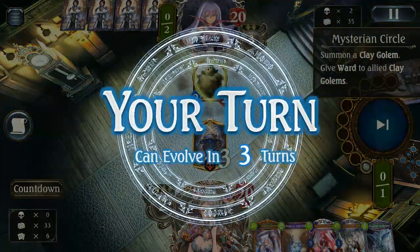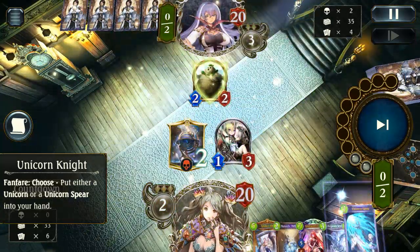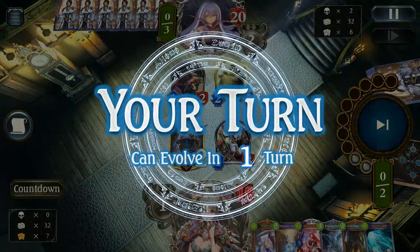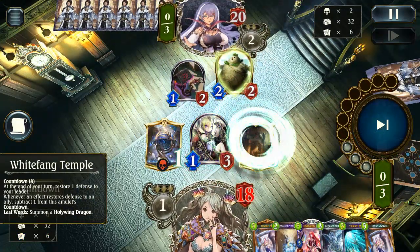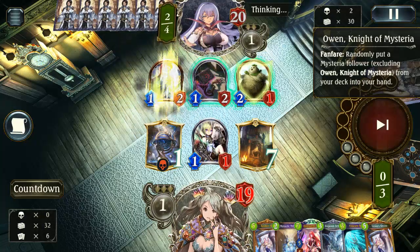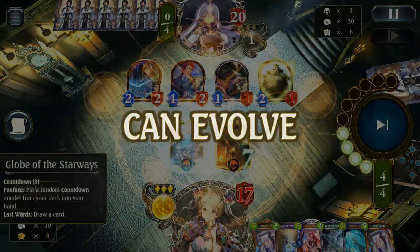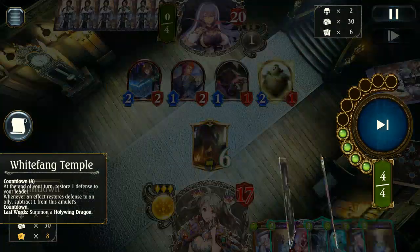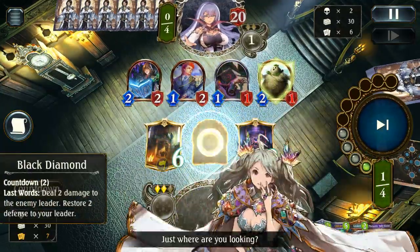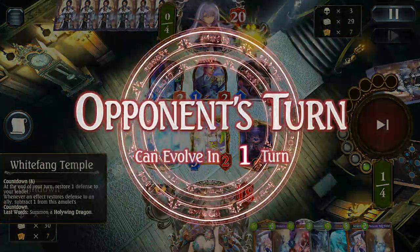Mysterio and Circle is a pretty decent way for our opponent to start things off. For us, we're just going to take a pretty casual Unicorn Dancer and get our little Unicorn Spear going. I don't mind taking little chunks of damage in the beginning — taking a couple damage early is usually fine, especially if I can counterbalance it with White Fang Temple. And we've got the double Tenko Shrine now, so we're pretty set up for our long-term game. It's just the short-term we need to be careful of.